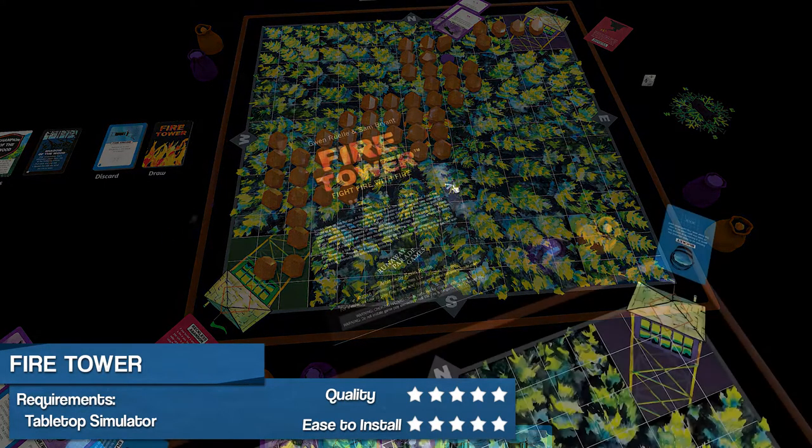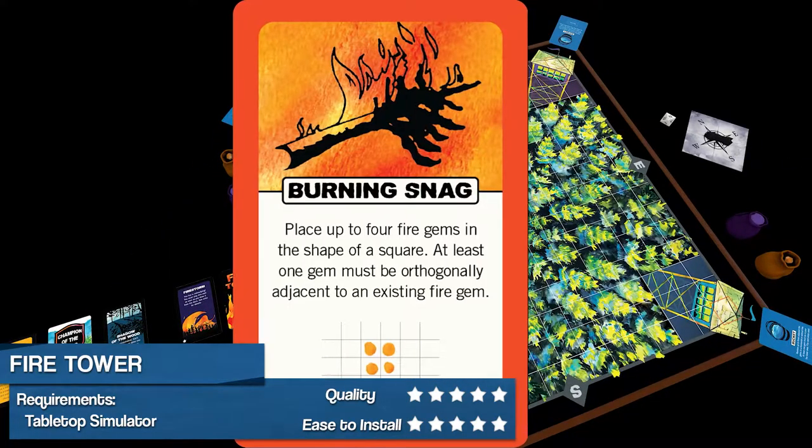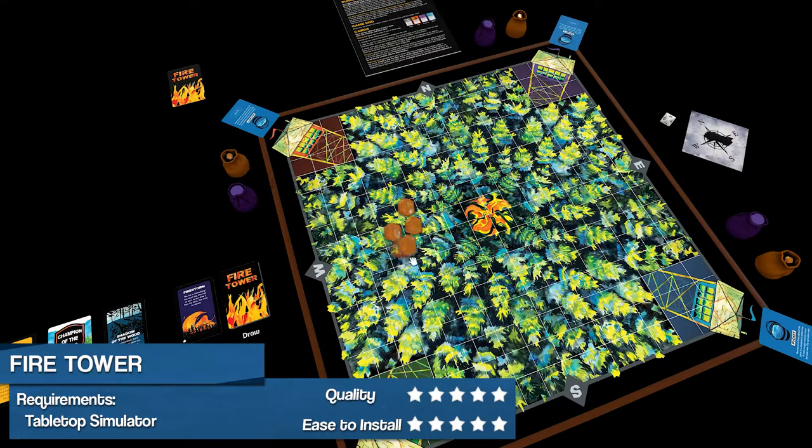This iteration features a functional manual, clean setup, high resolution cards, and use of a grid system to assist with placement of fire gems.